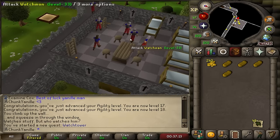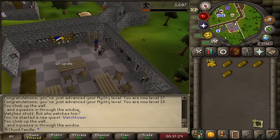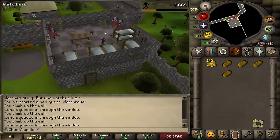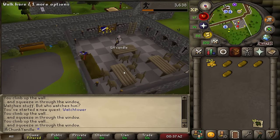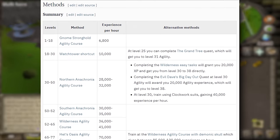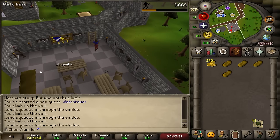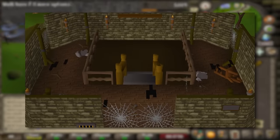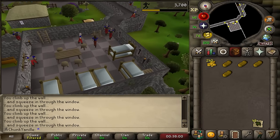Back to the agility grind — let's take a look at my new method. The new method is: climb up the trellis, climb down the ladder, and repeat. Apparently this can give upwards of 10k XP per hour, but I'll probably be looking at more like 4–5k since I'll be running out of run energy all the time. Apparently this is part of the RuneScape 3 meta for training agility, being the best XP from levels 18–30. Hopefully I'll only need to do this until level 40.